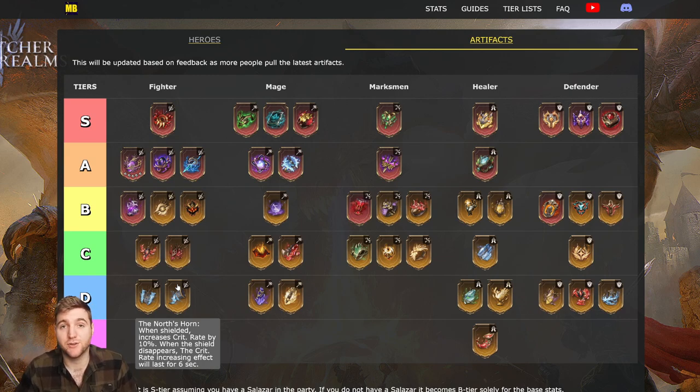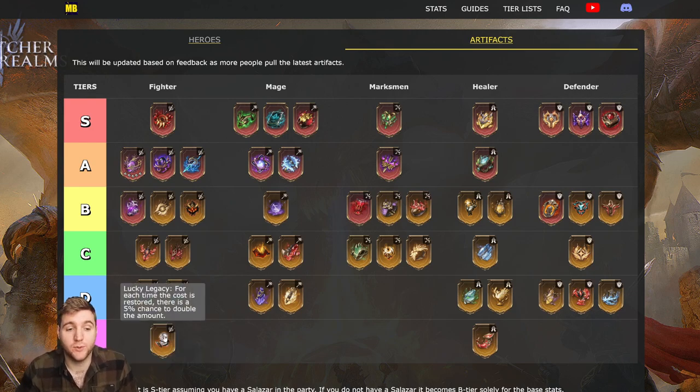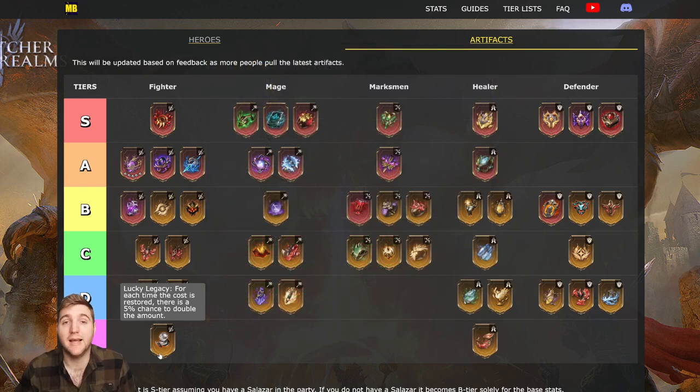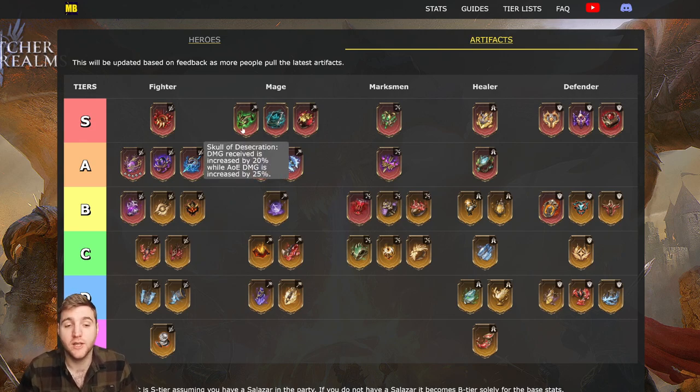In the star tier we have Lucky Legacy. I use it on my Dalin — whenever you restore cost (the resource you use to place heroes in a mission), there is a 5% chance to double the amount. Dalin has a passive called Rebel: every 30 seconds she restores 13 points of cost, so this gives a 5% chance of doubling that to 26. Outside of heroes like Sirene and Dalin, Lucky Legacy has no real use.